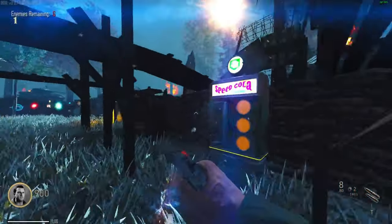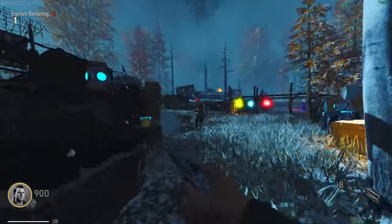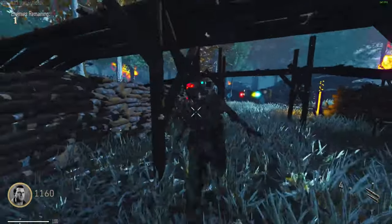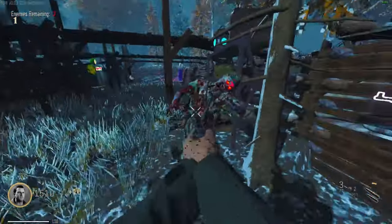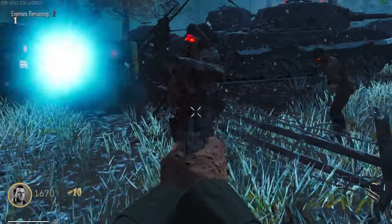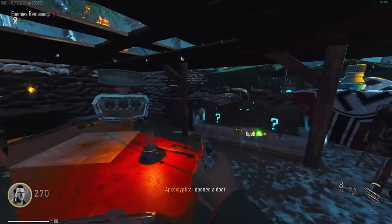We've got Fighters Fizz, Speed Cola, Quick Revive, Double Tap, and of course Juggernaut. We also got the car — there is a box location right here but I don't see where it is. Oh, I do see it right in there. That debris is 2000 points, so we're just gonna try to clear that as fast as we can. I love that round change music as well.